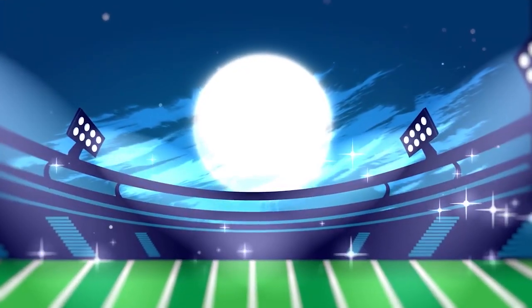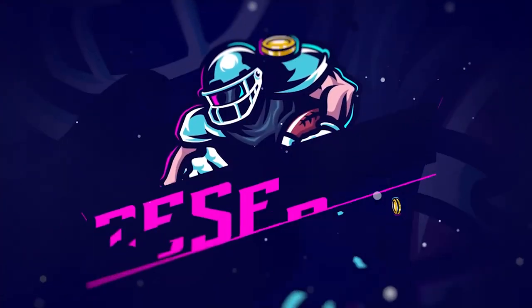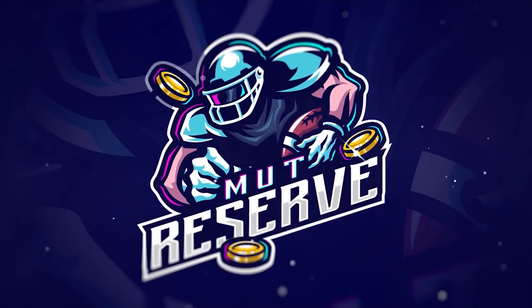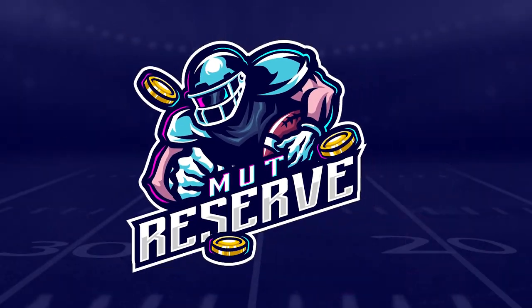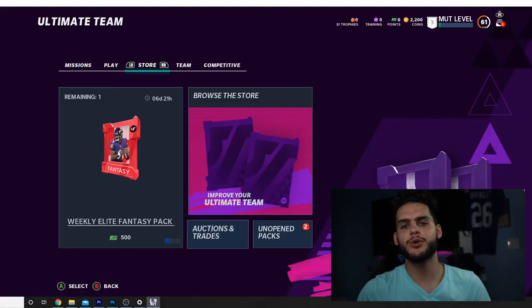If you guys are looking for super cheap and reliable coins, look no further than my sponsor mutreserve.com. They're awesome to work with, they got 24/7 support. Don't waste your money on packs — hit up the sponsor and use code Poodle at checkout for 15% off your entire order.